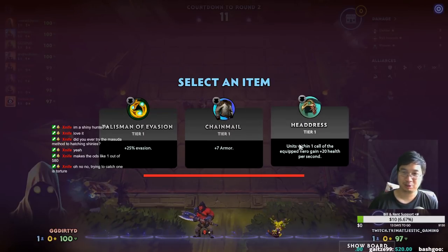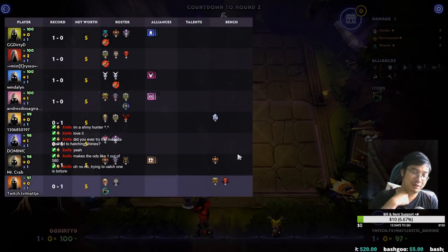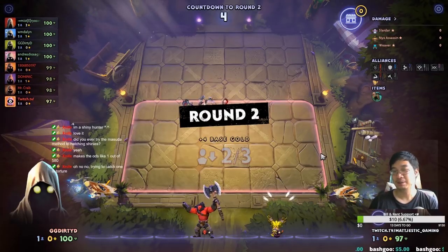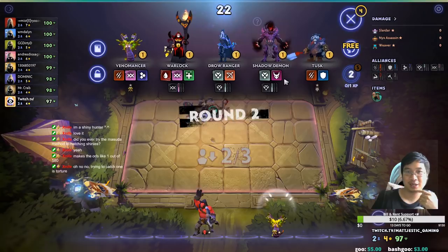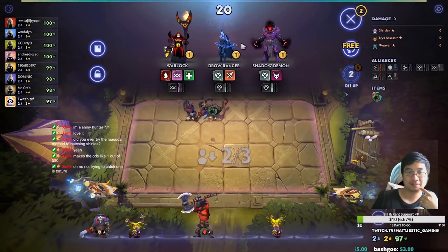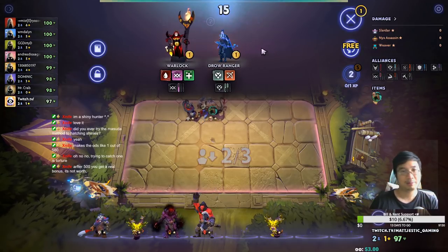We are mini warriors and we have lots of armor to come. Let's go with heal for everyone. With warriors it's a great combo if you can combine them with something cheap. We're going for the Chorus, the Savages, and the Scales.